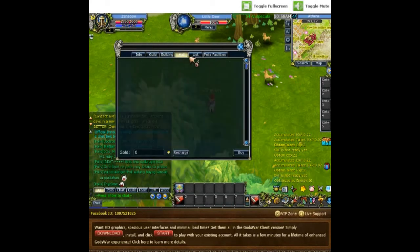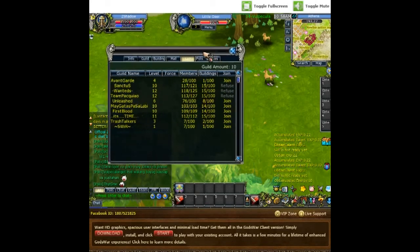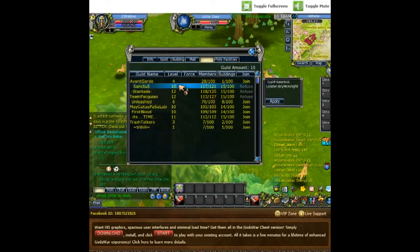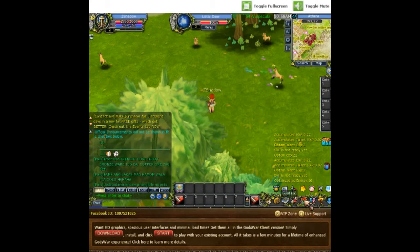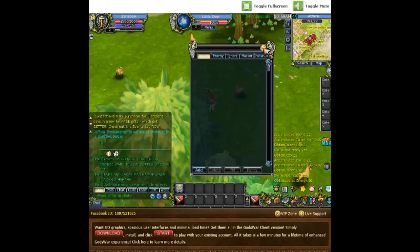Looking at guilds — I don't know what the requirements are to form one. Apparently these are the current guilds on the server; looks like two are the leading ones right now. There's also a mall, though I'm not sure what that's for yet. It looks like a fully functional guild system.